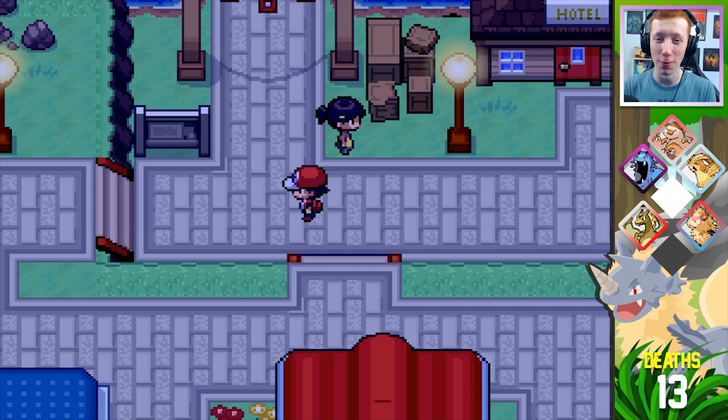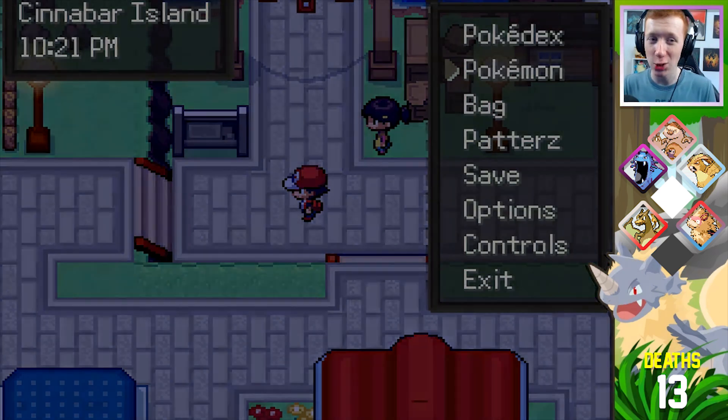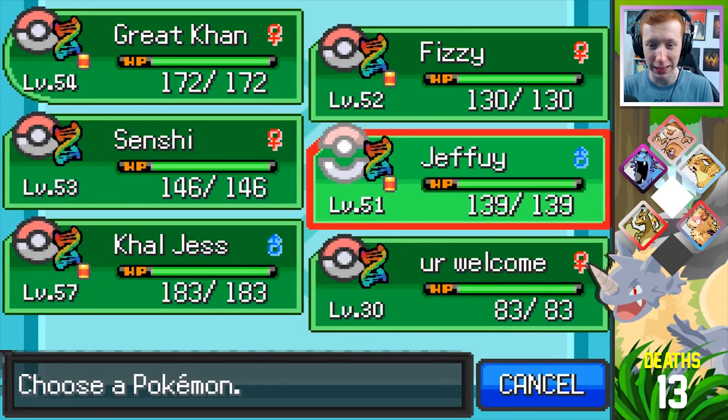Today we are going to head over to Viridian because I believe that is the location of the final gem badge. And I don't know if there's any extra story stuff before we do that — I'm assuming there is, there might not be. I don't know how much content is left in this current build of the game.